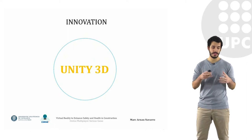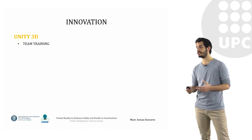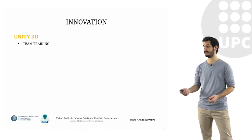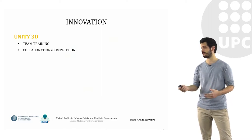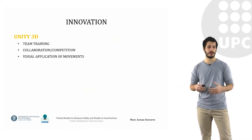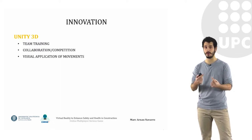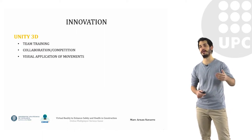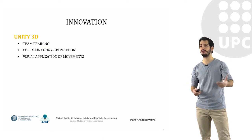So which were the innovation features we were searching for with this project? Well, using the Unity 3D engine, we wanted to achieve some kind of team training for our students where they had to collaborate or compete between themselves. We also wanted to have a visual application of movements so that players could see what other players were doing and interact with each other to help find difficult or dangerous interactions.